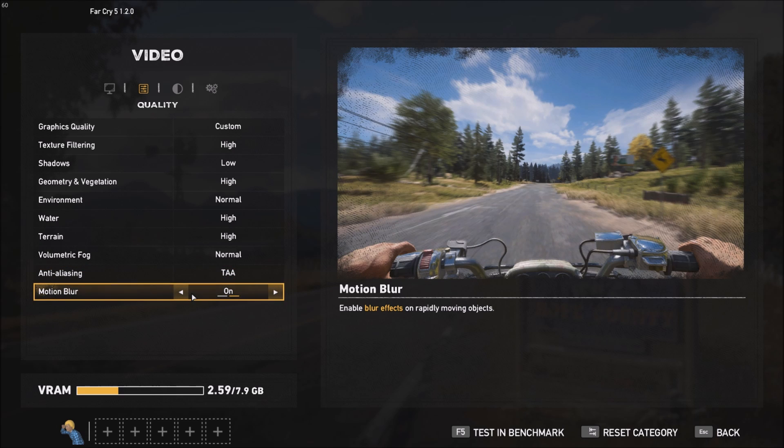Motion blur — I don't really like this effect, so you can remove it and you will gain 1 to 2 FPS. It's that blurry effect when you move left to right. It's not something I really like, so you can remove it and expect a small FPS gain.